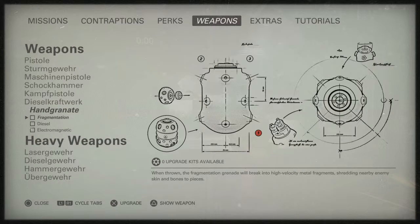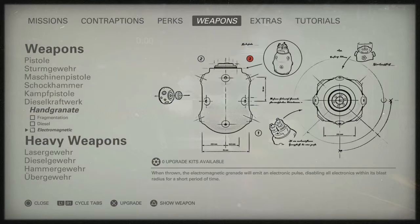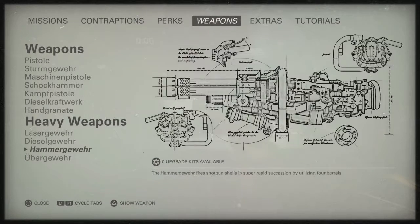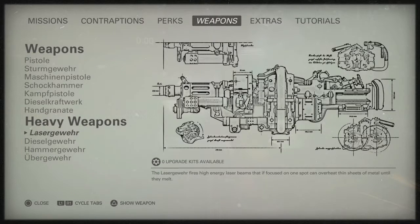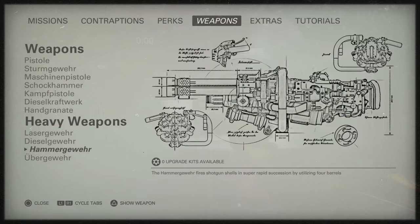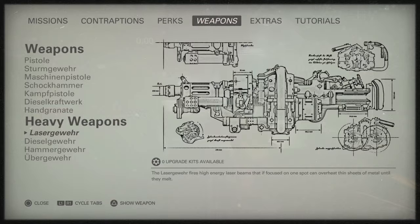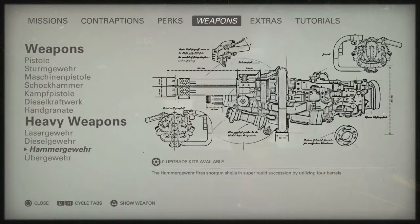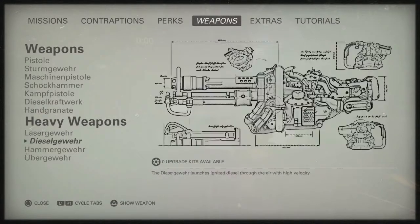You can also upgrade the hand grenades — make them have more fragments, more flammable, or electric. I didn't do any of that because I didn't really see a need. Then you've got the heavy weapons that you can't put upgrades on. They got pretty creative with these: a gatling shotgun, a laser gun, a flamethrower, and an overpowered portable black-hole gun. These are scattered throughout the game — pick them up, use them, and they're fun to play with.